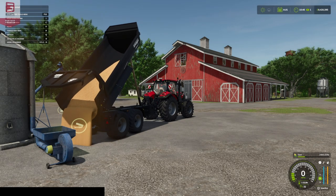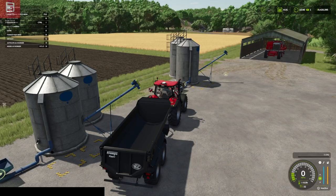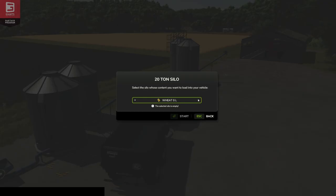If we go and have a look at our stocks, you can see it's there — corn. We'll give it an unload to check that's working. We can see what we can hold in here as well: wheat, barley, oats, canola, sorghum, sunflowers, soybeans, corn on grain, rice, regular rice — so it holds all the combinable crops.